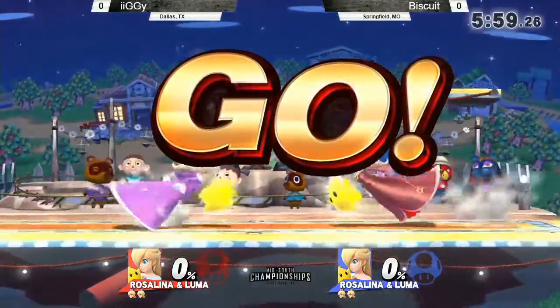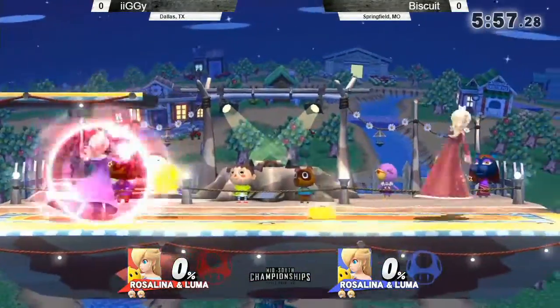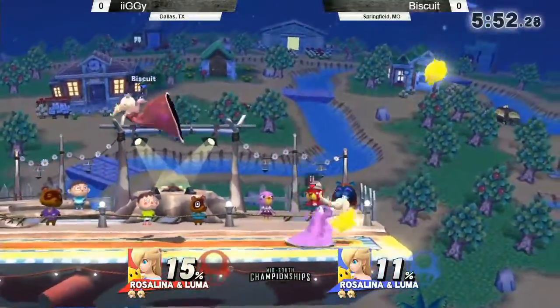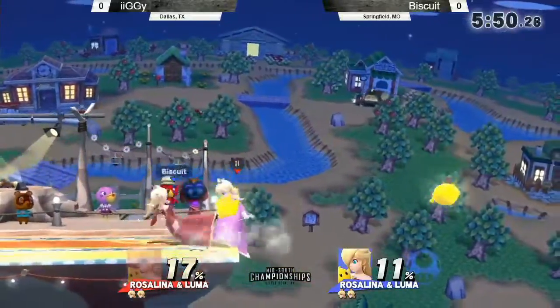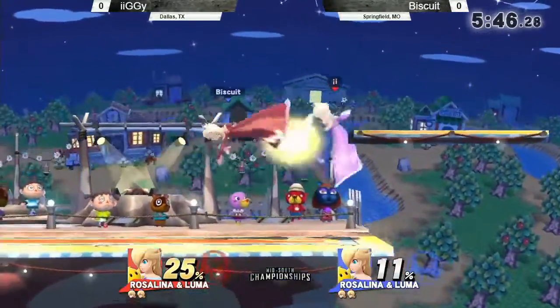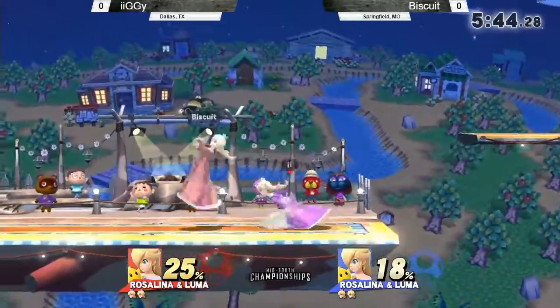I think that since they both wall each other out, it's more aggressive than you would see from a regular Rosalina. Cause somebody has to approach. But the Lumas though — this is basically watching doubles. Who can hit my Luma first? We're watching a doubles match here at MSC.